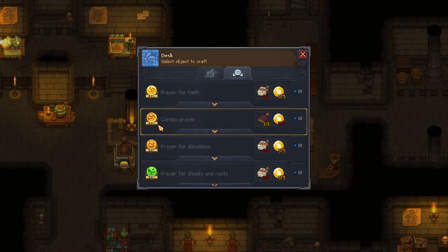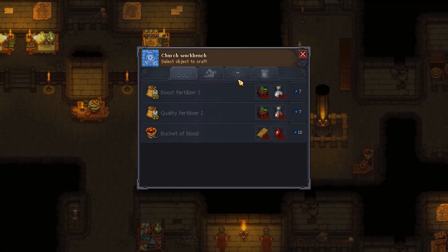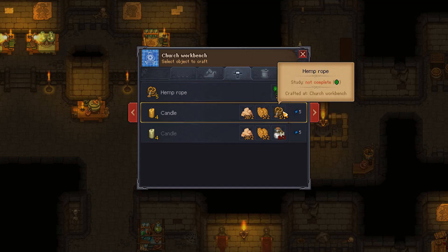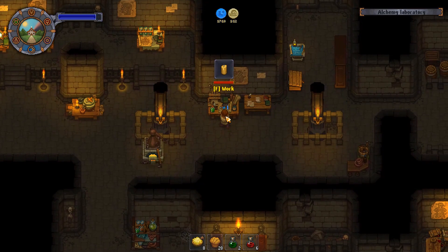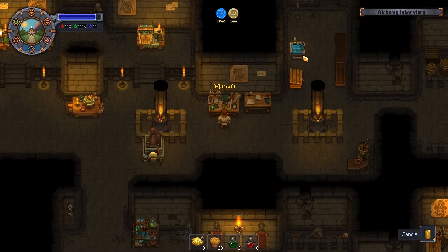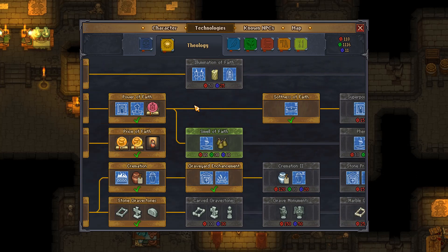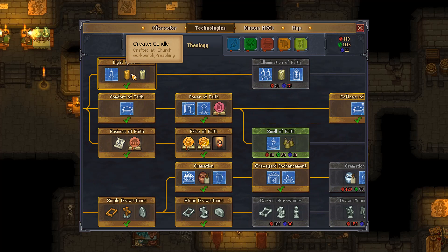We need two more faith and we can make this combo prayer — that's gonna be amazing. Candles, where are you? There you are. I don't know if there's a difference between these two types, but let's make some. Oh, and I got some blue points for that. Do I have any other candles I can make that are better? I've got these ones — I don't know if it makes a difference. They all seem to be the same.